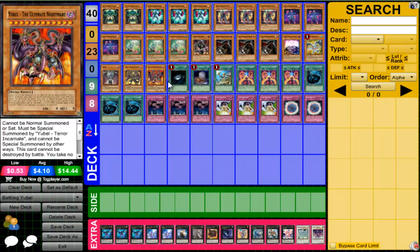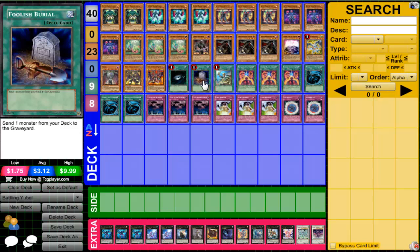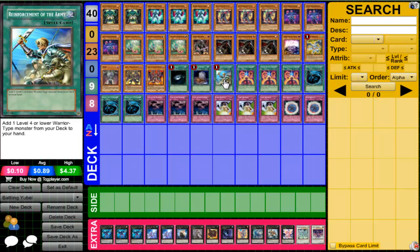We run the three forms of You Bell of course, since this is supposed to be a You Bell deck. Onto the spells: we run one Dark Hole, because sometimes this deck takes a little while to set up so it's nice to clear the field. Dark Hole is always a great card — I'll always consider it a staple. We run one Foolish Burial to send whatever you need, whether it be a Battling Boxer, Phantom of Chaos, or You Bell. We run one Reinforcement of the Army because Dark Grepher, Armageddon Knight, and the Battling Boxers are all Warriors.